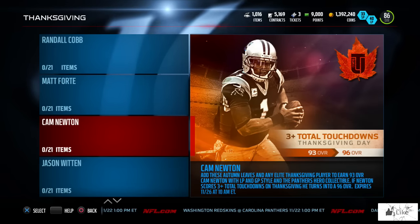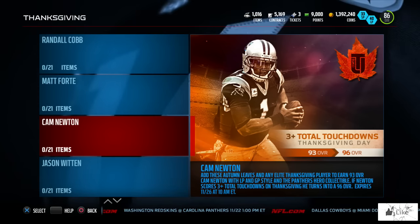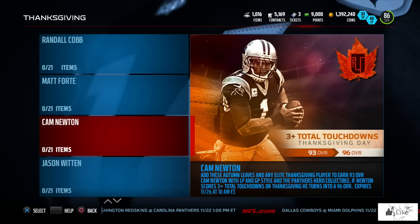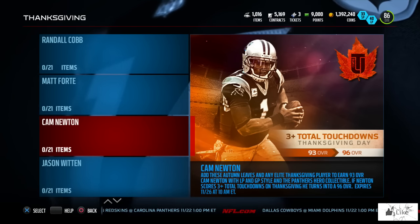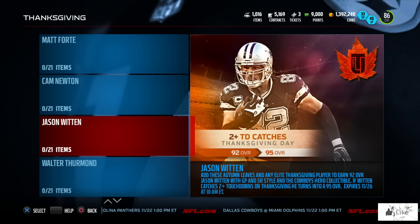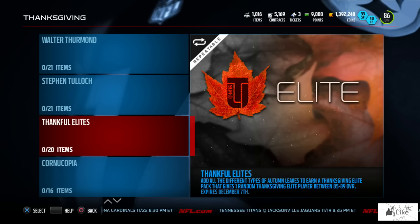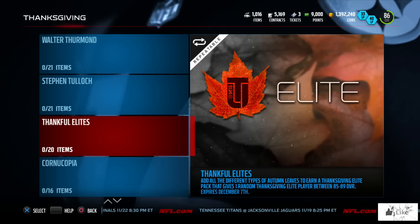Just like the rest of these players, if they meet their quota — if Cam Newton throws three or more total touchdowns, he's going to go from a 93 to a 96. So I know a lot of you guys are going to be pulling for Cam Newton if you want that 96 overall Cam in Ultimate Team.